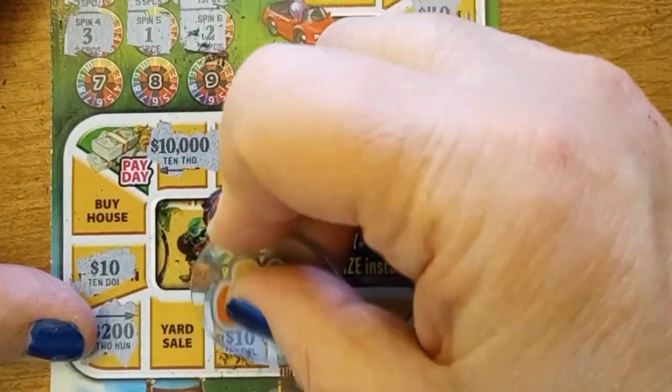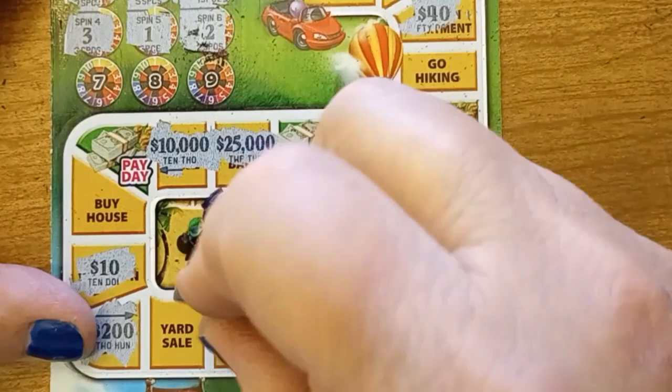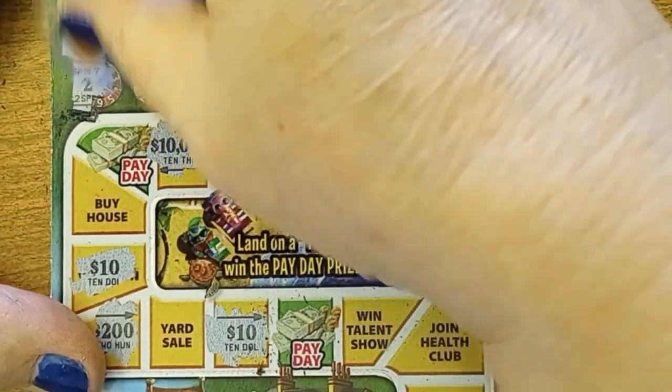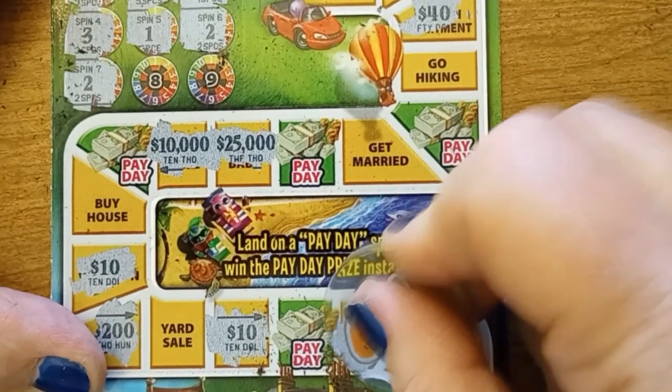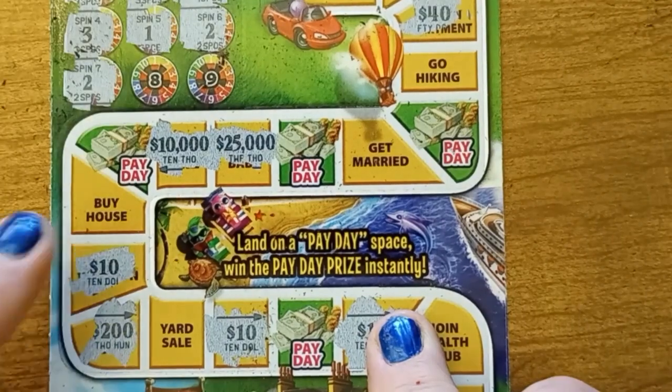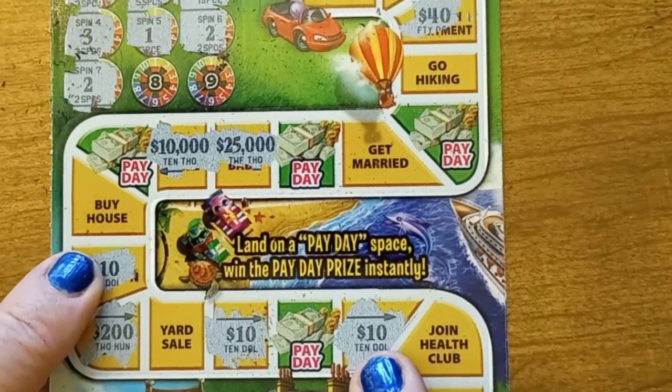Next number is two — one, two. Buy a summer home — $10. So at least I've got two of the same. Next number is two — one, two. Win a talent show — and found another $10. I have a winner! Ten, ten, and ten. I get the card back.